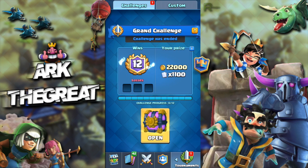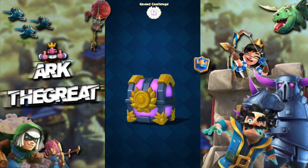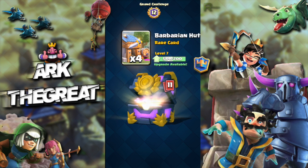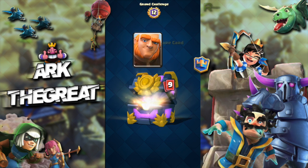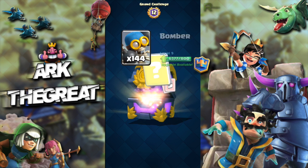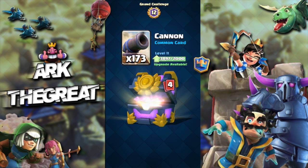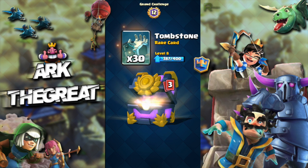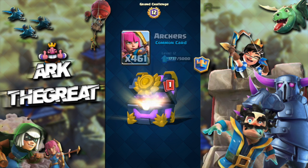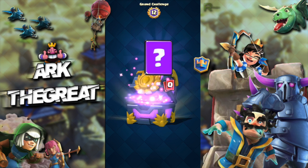Let's open up this grand challenge chest and then we'll hop into some replays. 22k gold, always nice. Valkyrie, barb hut, musketeer, giant — getting a lot of rares. Bats — awesome. Mortar, bomber, bomb tower, cannon. Probably not gonna get a legendary in this one. What epics do we get?